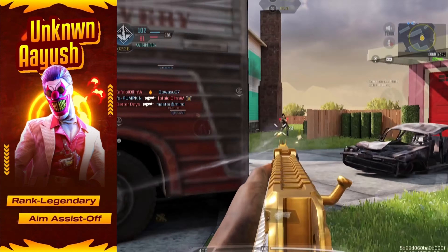Next, no stock. This is where things get interesting. By equipping no stock, your ADS speed is significantly faster, and your movement speed gets a solid boost. This attachment ensures you'll be snapping onto targets quicker and moving around the map like a speedster, giving you the edge in those fast-paced duels.